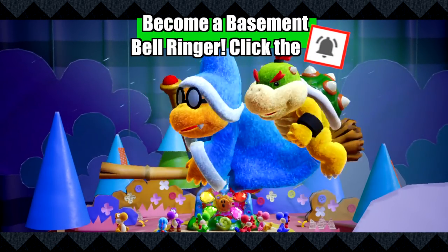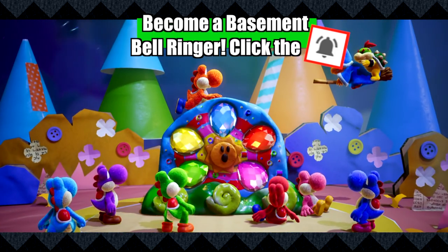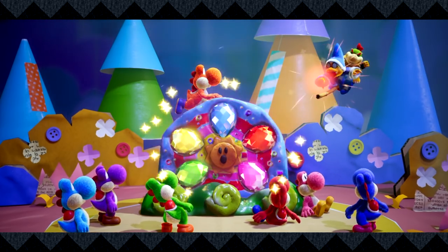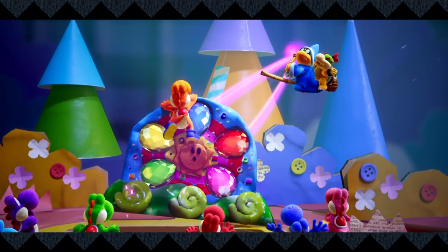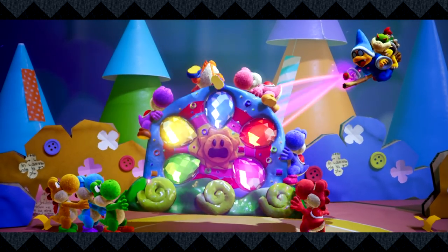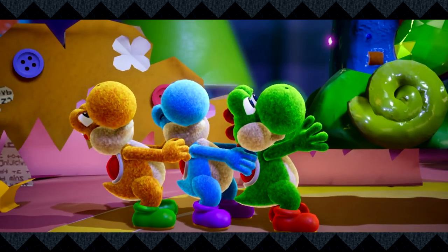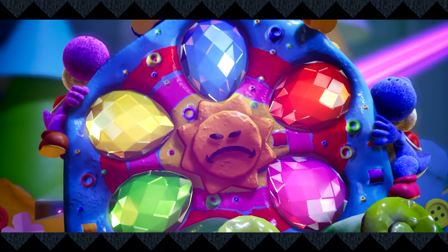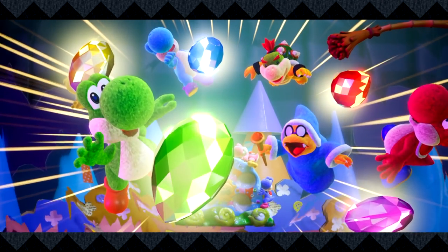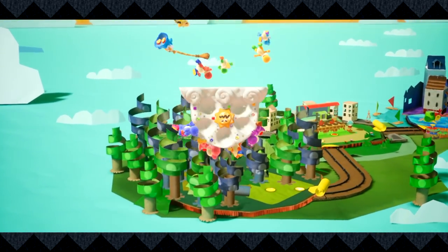Baby Bowser declares 'We'll be taking that!' He looks like a little plushie — the textures are really nice. Kamek's gender comes into question. Orange Yoshi bravely steps up. The Sun Dream Stone gets shattered and the gems scatter like the chaos emeralds — or rather, the Sun Dream Stones. Orange Yoshi tries to save them, but the gems go flying in every direction.